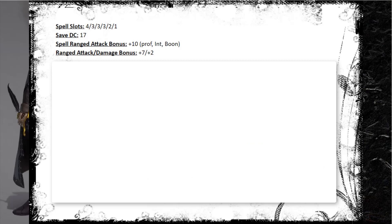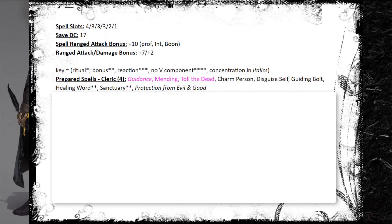My spell loadout: save DC is 17, attack bonus is plus 10. From the Cleric side I carry Guidance, Mending, and Toll the Dead cantrips. I have Charm Person and Disguise Self for the Trickery domain. My prepared Cleric spells are Guiding Bolt - my one reliable blast for rare instances; Healing Word - always amazing as a ranged bonus action heal; Sanctuary - super fantastic combined with Hypnotic Gaze or cast on my familiar or phantom steed, a bonus action no-concentration defense; and Protection from Good and Evil - a mainstay against extraplanar creatures that can charm or frighten.